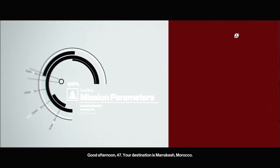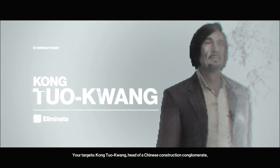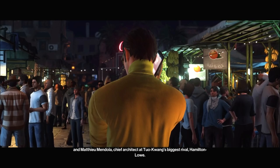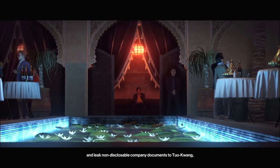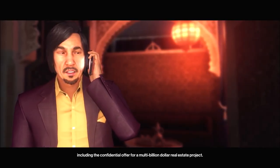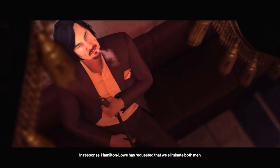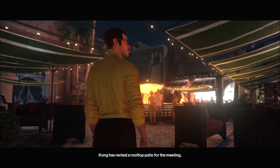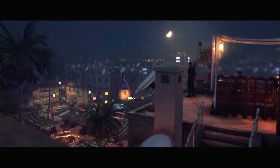Good afternoon, 47. Your destination is Marrakesh, Morocco. Your targets: Kong Tuo-Kwang, head of a Chinese construction conglomerate, and Matthew Mandola, chief architect at Tuo-Kwang's biggest rival, Hamilton Low. Mandola plans to double-cross his employer and leak non-disclosable company documents to Tuo-Kwang, including a confidential offer for a multi-billion dollar real estate project. In response, Hamilton Low has requested we eliminate both men. Kong has rented a rooftop patio for the meeting - track them, eliminate them, and reclaim the documents.